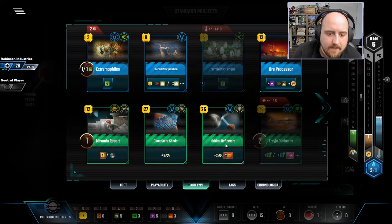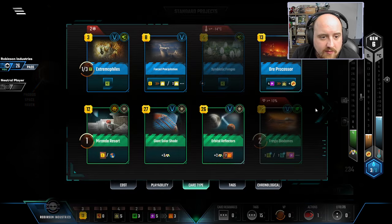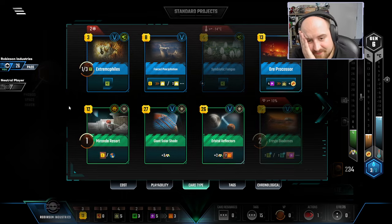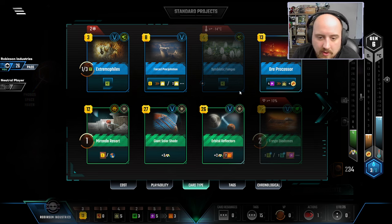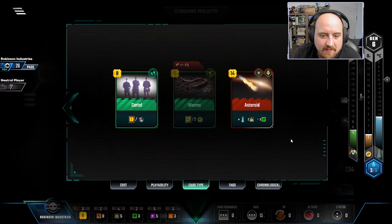It's really just not happening. Now we could use an Ore Processor, but nothing stops me from doing that next gen potentially. Do I have two cards that I'm willing to sell? Not really. I have Worms I would sell. The thing is I still need heat, so not playing Ore Processor feels right to me. I get a Steel income for four dollars if I just click my button. But then I'm not able to play any of my fun cards.